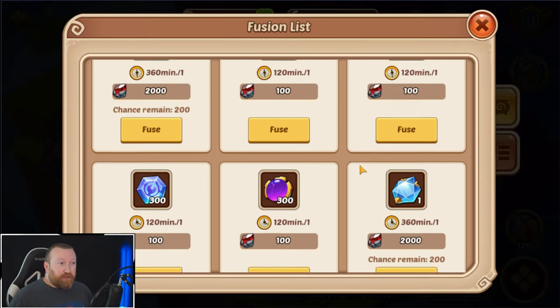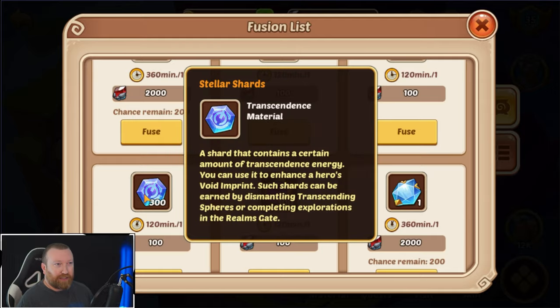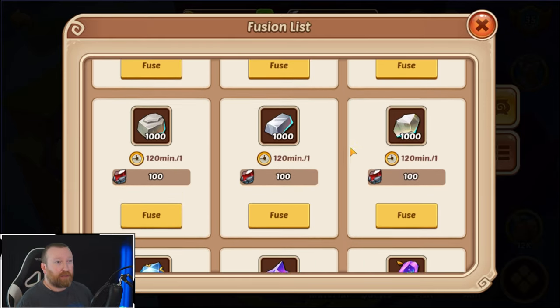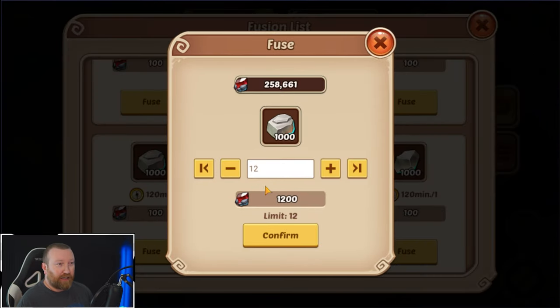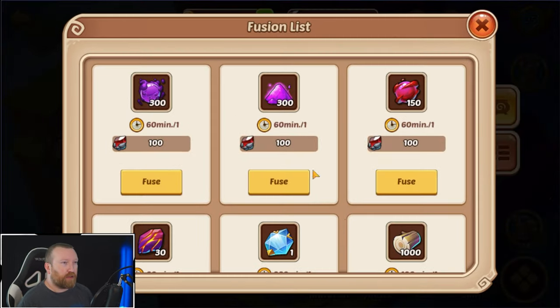That's pretty good because what they've also done is they added another space gem slot and all these other resources, which is absolutely amazing. It really just depends on what you need. Personally, I think I'm going to continue to do our fusions of this here, and again each slot is still only 12 at a time. We're going to do a little testing here — I don't know if it's different per item.